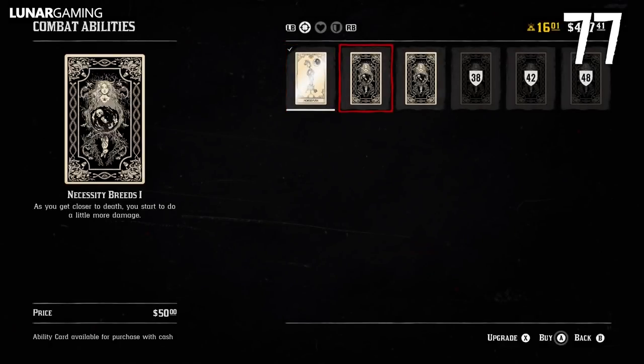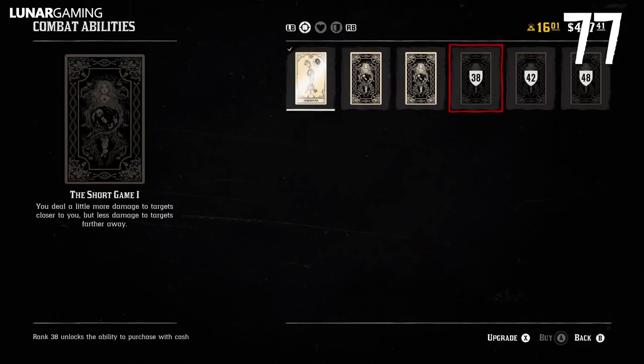Improve your character's ability by equipping and upgrading ability cards. Press RB or R1 to change to different kinds.